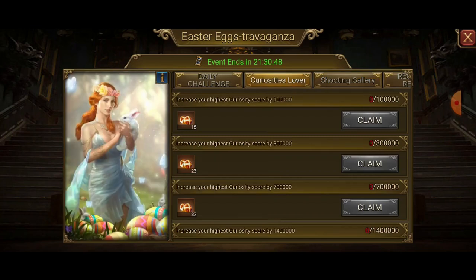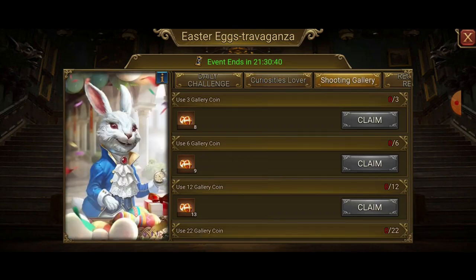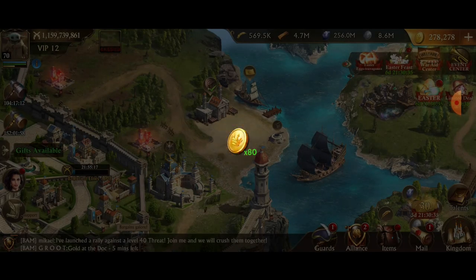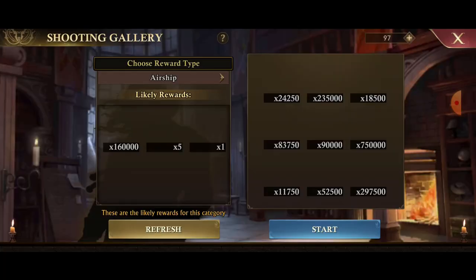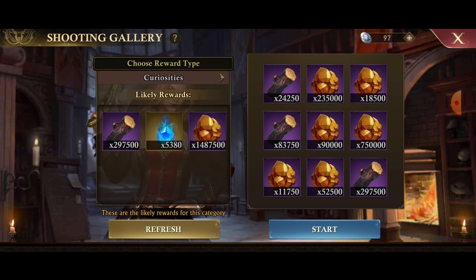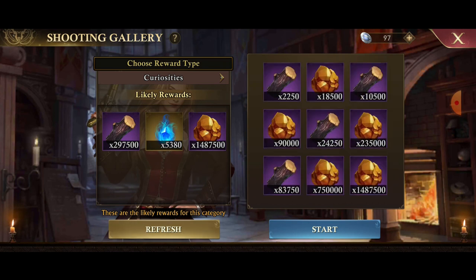I'll go over shooting gallery — if you haven't watched my videos before, I'll show you how I do it and how I maximize value. I almost missed 80 gold there too. When I do shooting gallery I like to set the rewards for the top three to be what I want. Since it's curiosities today, we'll set curiosities. The top three lines are the most important — those are the ones I'm after.